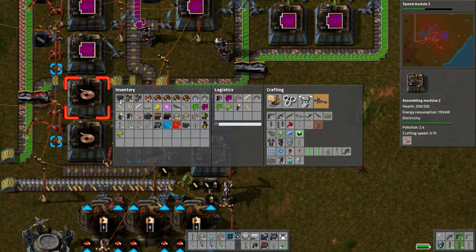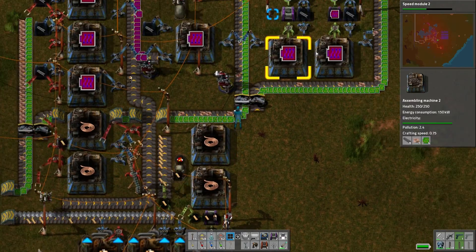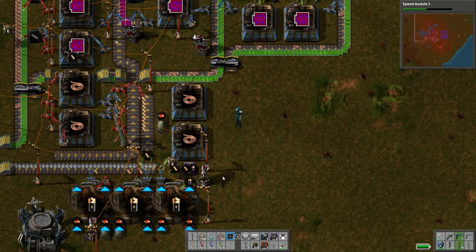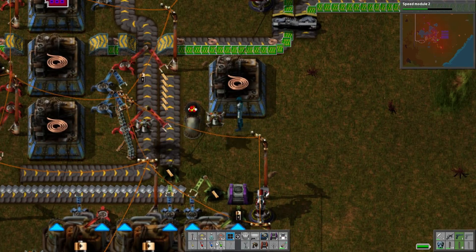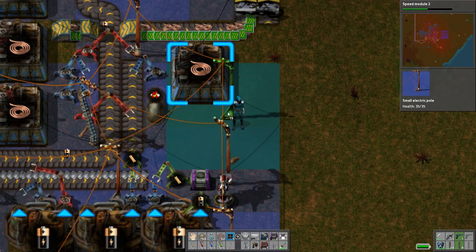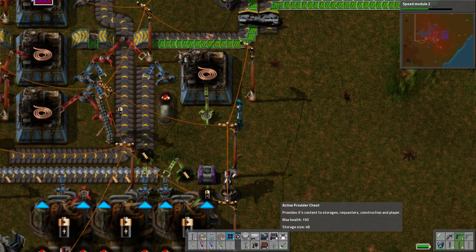Welcome back everybody, this is Lars. Before we head out to add to our attack, I'm going to set up some stuff that we need. We need more of the copper things here. I could have set this up better, but we'll just do one — should be enough. You grab from there, and this one is going to grab them into an active provider chest.